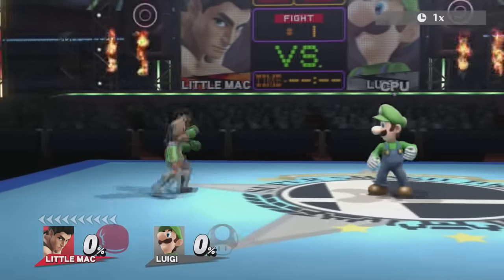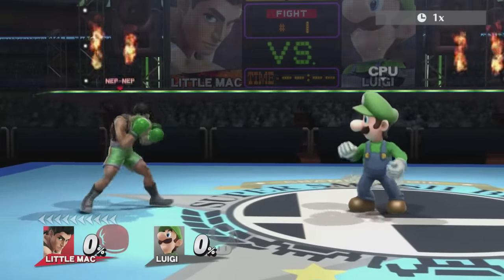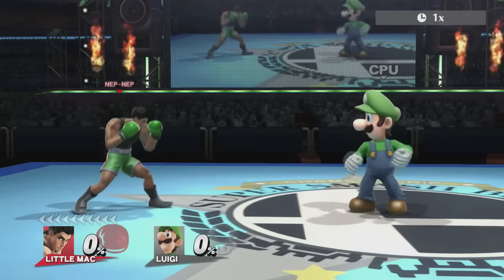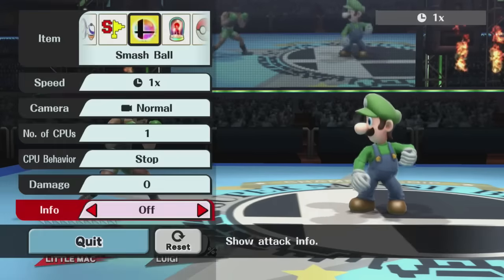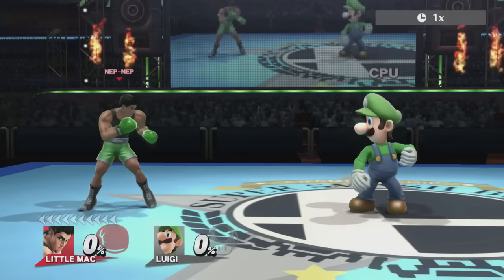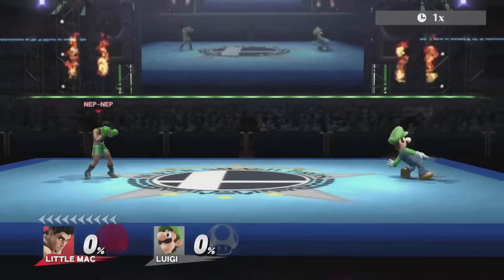Luigi is a character that has a lot of very good close-reach options, because his grab is so powerful, his jab is so fast, and his roll is so good. He also is a character that's really good at a distance, because he has fireball control. So you don't want to be around here, or here, but you also don't want to be too far away from Luigi because of this.